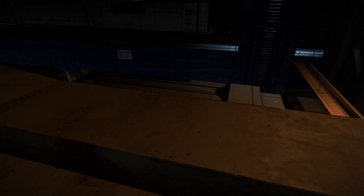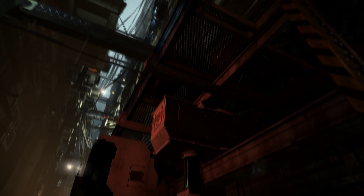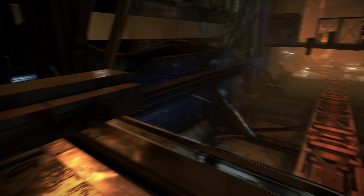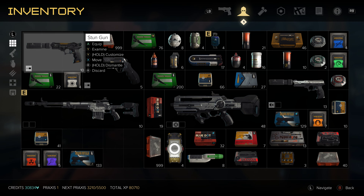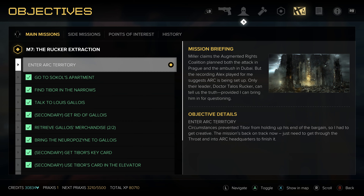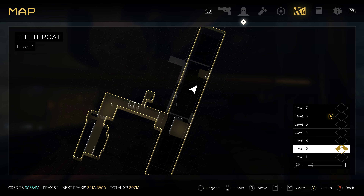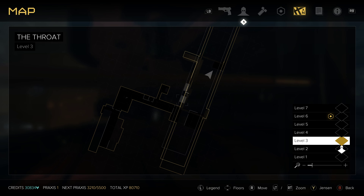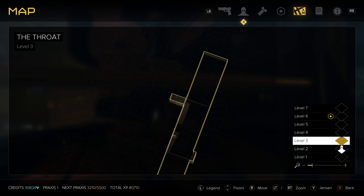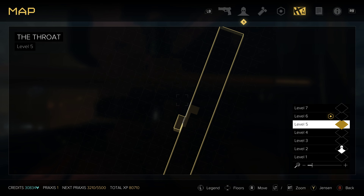Let's see if we can interact with this thingy. Yes, this is indeed a container carrier or something. And there's a container over there. Let's check the map, by the way. We are at level 2 — The Throat. This is the ground floor. This is where we are now, I guess. This is where we came in. There's a container over there, something over here, something over there.